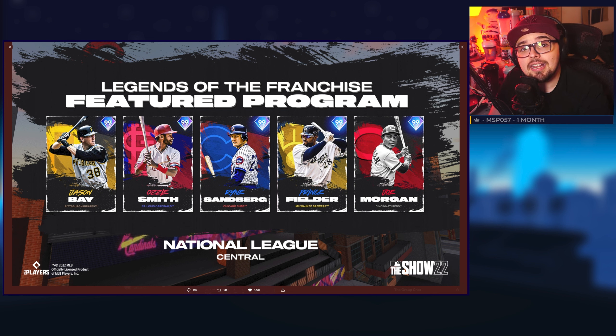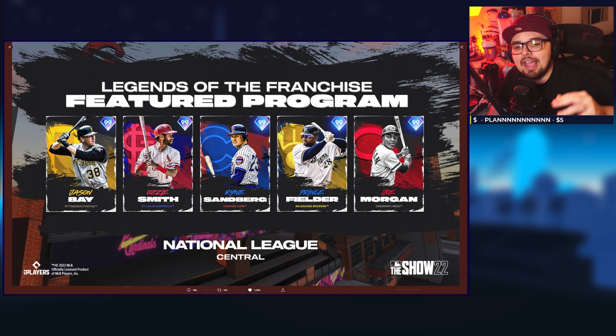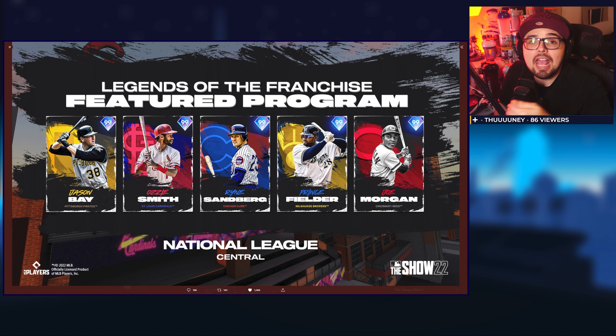Prince Fielder I am personally excited for. He had a 99 last year as his home run derby card, but that version was a little lower on contact and very stacked on power. I want to see Prince get nice contact and a more well-rounded approach — mashing righties on power but still very good versus left. As a primary first baseman he'll be a great pick, especially alongside Edgar Martinez. And then Joe Morgan getting a 99 is always fun — high contact, pretty good power, 99 speed, great defense, and since he's a shorter player who crowds the plate, a very nice second base option as well.